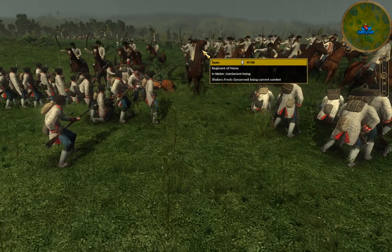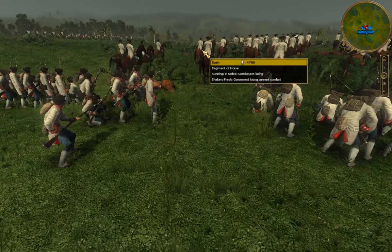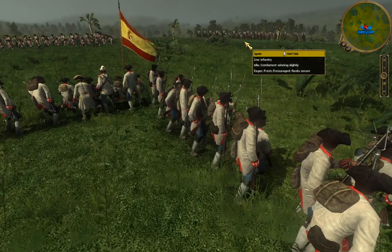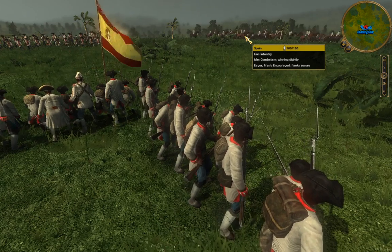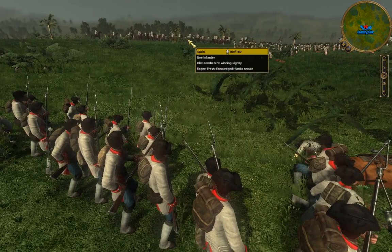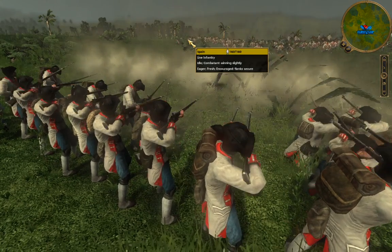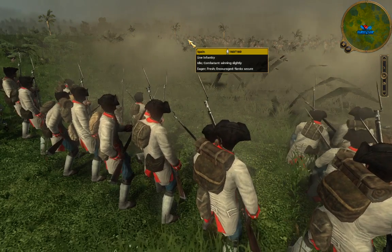The music we've got for you today, by the way, is some Paraguayan folk harp music, since we are in Paraguay. One of our other infantry squares is getting some nice shots off at the Paraguayan cavalry. The commanders we have for this battle: for Brazil, we have the Marquis of Cachez, and for Paraguay, we have Bernardino Caballero.